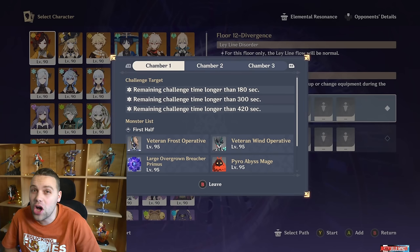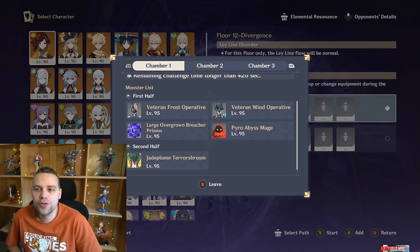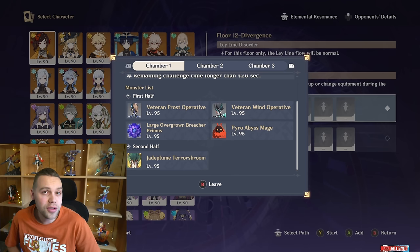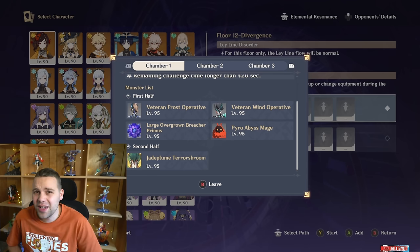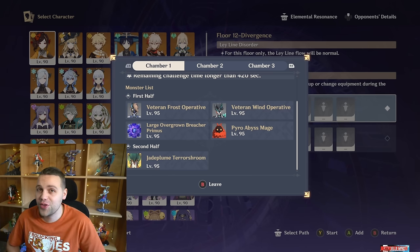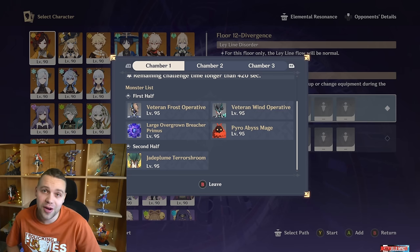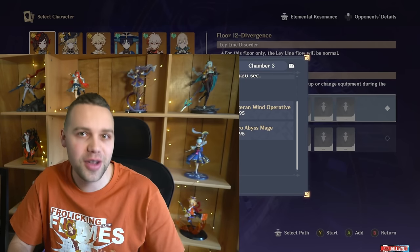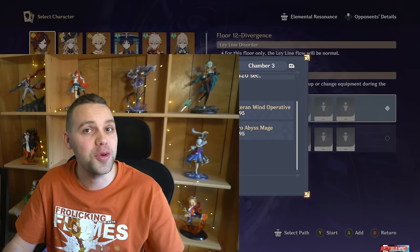The 4.5 Spiral Abyss is the hardest Abyss we've had in all of Fontaine. Although there's tons of crazy AI manipulation, dodging, and incredible things that you can do — Genshin has more skill expression than people like to let on — I'm not going to talk about very much of that. Instead, this is going to be a masher's guide to the 4.5 Spiral Abyss to get you those sweat-free, stress-free, anxiety-free Spiral Abyss clears. Welcome to Dello Impact, where we build and test every single character to help you decide who you want to wish for and build.